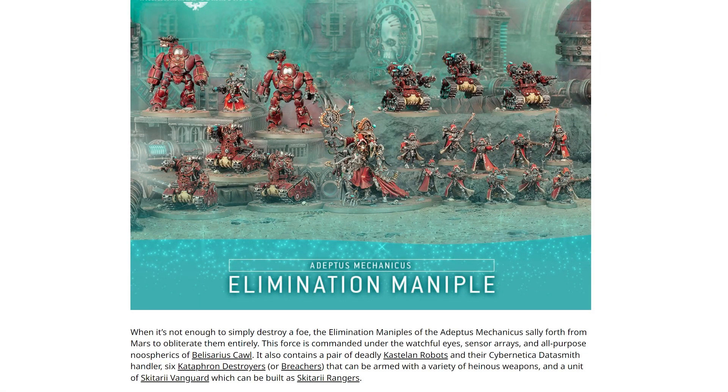For the Mechanicus, we've got the Elimination Maniple, also Belisarius Cawl, six Cataphron Destroyers, two Castellan Robots, and we've got the Skitarii Vanguard slash Rangers, depending on what you want to do with them. I'm a sucker for the Adeptus Mechanicus bits, and at some point I really want to pick up Belisarius Cawl. But this to me is weirdly uninspiring in a way. The Adeptus Mechanicus has been expanded on with some really weird and interesting things, and there are some cool and funky things in their army. It feels like a big bulk of this box is taken up by Belisarius Cawl, and if they'd put a different HQ choice in they maybe could have squeezed something a bit more interesting in there. Gut feeling? Not my favourite.